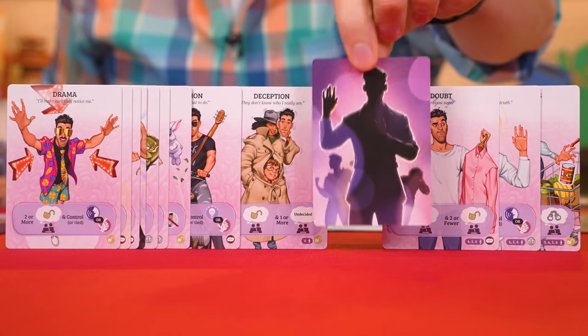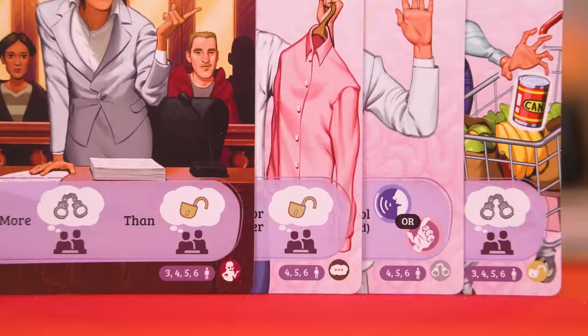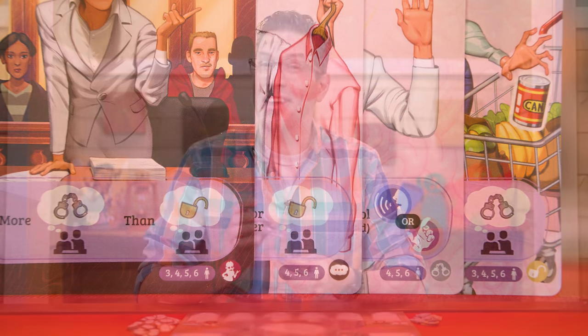Now find the roll cards, which will have this back, and some of these will show values in their bottom right-hand corners, and you'll want to find the ones showing your number of players. In this video, we'll assume we have four players, and then return all the other rolls back to the box. Now shuffle the rolls and deal one of them to each of the players. You can look at your own, but keep it a secret from the other players, unless you're dealt the prosecutor, in which case you'll set that face up on the table in front of you, and you'll collect this prosecutor screen as well.